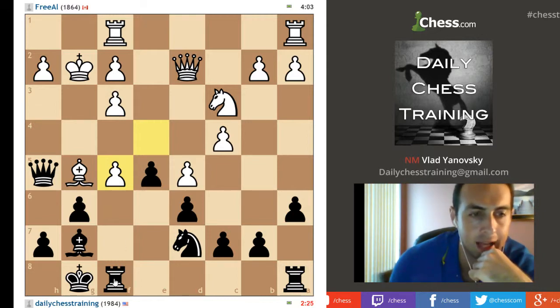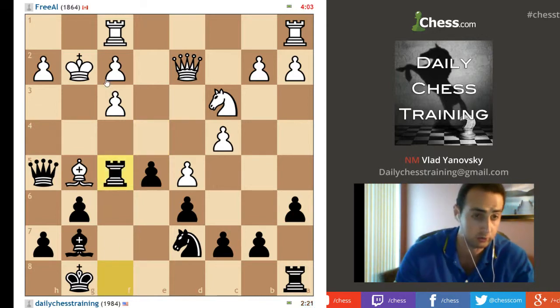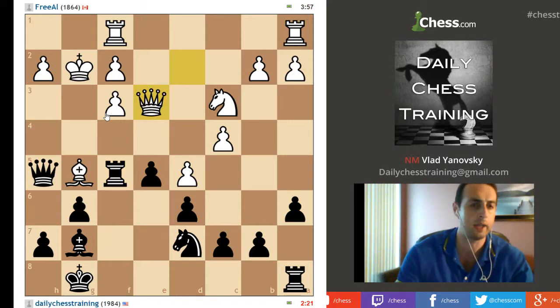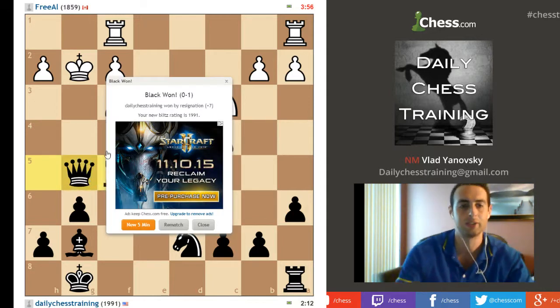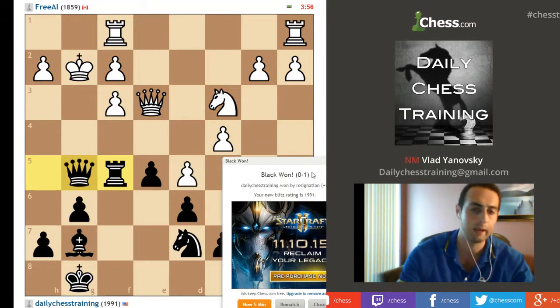I think the dynamics I get are more important than the e4 square, because now I'm also attacking f3 — it's a double attack. I'm attacking his bishop, and queen takes f3, I'm not really sure how he deals with it. He plays queen e3 — doesn't that just hang a piece? I think it does. Let's just take the bishop — looks like a free bishop to me. And he just resigns.